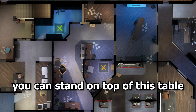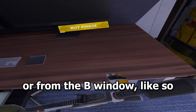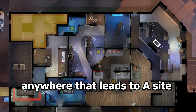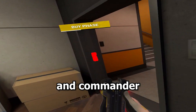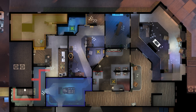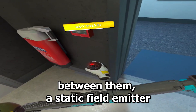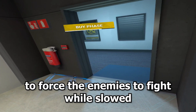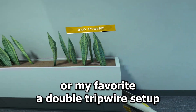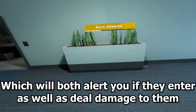Moving on to our next spot, you can stand on top of this table to see players entering B site from table room or from the B window. Here our weaknesses are anywhere that leads to A site and commander. We'll put a door blocker on orange stairs again. For the bathroom area you have multiple options: a static field limiter to force the enemies to fight while slowed, a proximity sensor to alert you if you need to rotate, or my favorite — a double tripwire setup which will both alert you if they enter as well as deal damage to them.